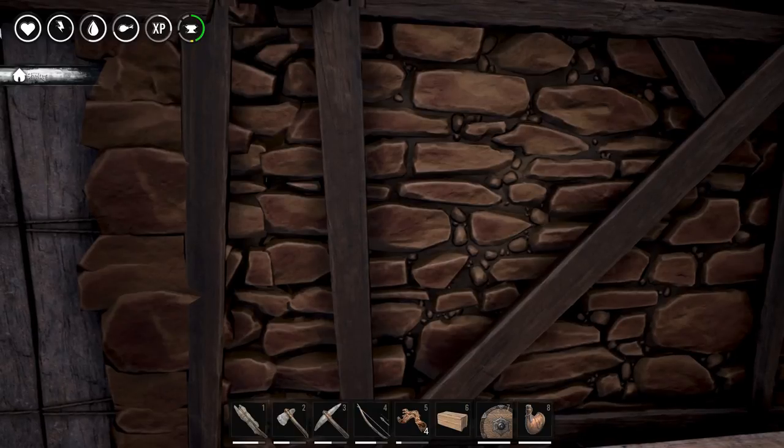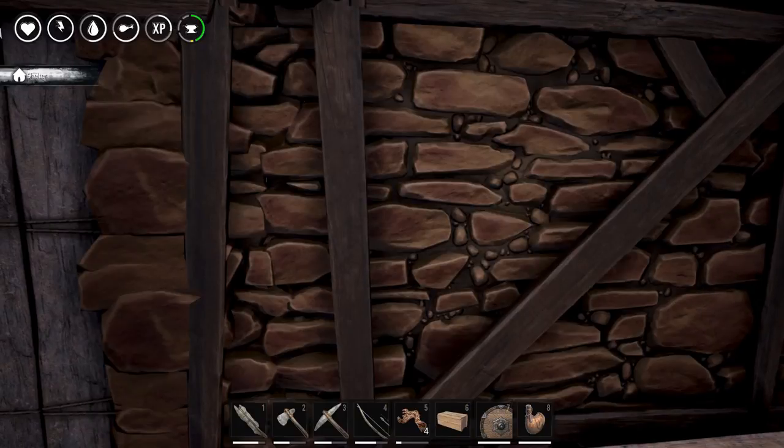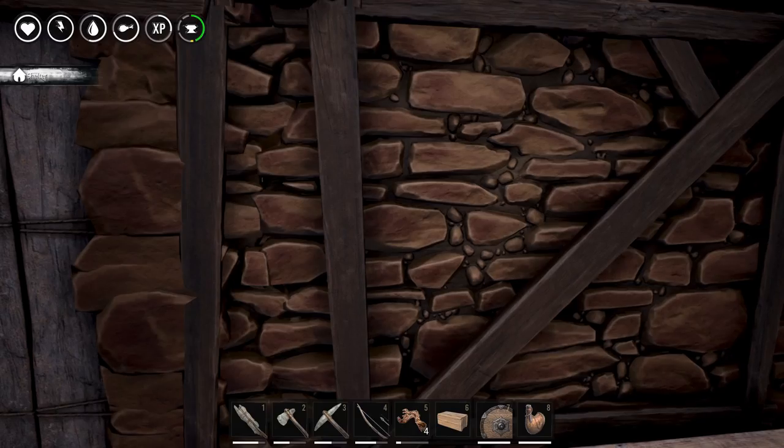I used GeForce to let it tell me what settings to use. When I had it on 4K, everything was low or off. After I noticed that, I thought: what if I just drop it down to regular 1080? Because I'm recording in 1080 anyway. So I dropped it to 1080, let it auto-detect the settings, and it maxed everything out. So if you're crashing constantly, give that a shot. This is early early access, so it might not be that way in the future, but right now it's just not running 4K well.